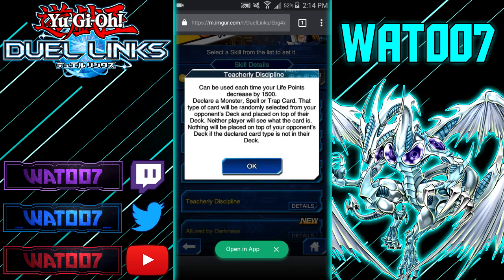Next we have Teacherly Discipline. It can be used each time your life points decrease by 1,500. Declare a monster, spell, or trap — that type of card will be randomly selected from your opponent's deck and placed on top of their deck. Neither player will see what the card is, and nothing will be placed if the declared card type isn't in their deck. It's an interesting skill if you have an idea of what your opponent is running.